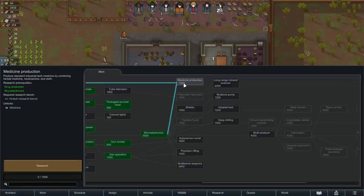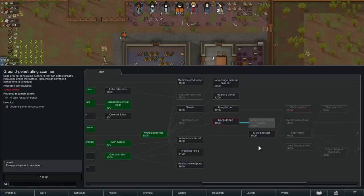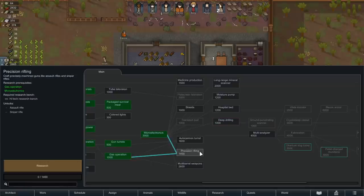I'd like to be able to make our own medicine production, although we'd have to buy Neutromine for that. Hospital beds gives us a much better hospital. Deep drilling with the ground-penetrating radar gives us an effectively infinite supply of base metals, which is really handy. We needed microelectronics for precision rifling, which gives us the assault rifle, but we're going to try to make do without it for now.